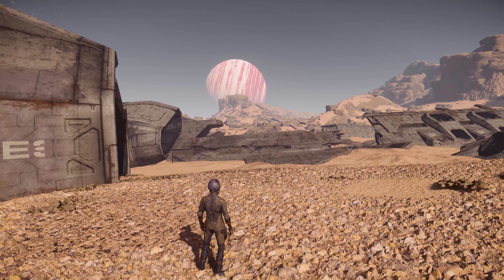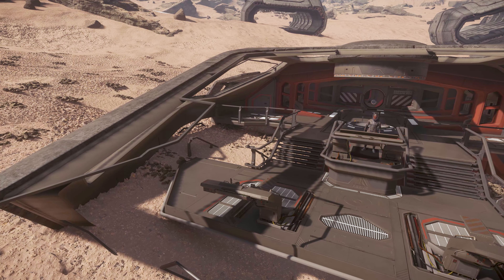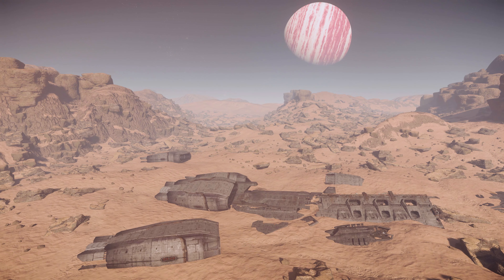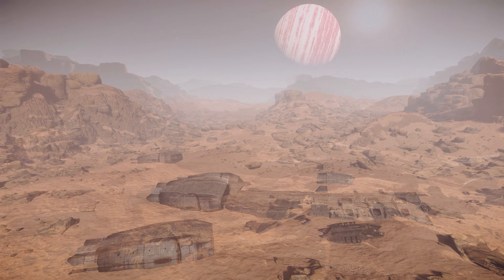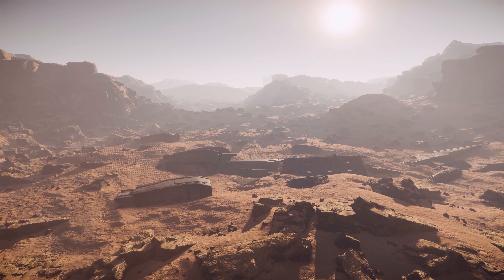There are some sights in Star Citizen that immediately draw you into the world around you, and that's true of the crashed Javelin on Daymar. The scale of the ship, the scope of the disaster, and the story that sits behind it — these are the things that pique the interest.